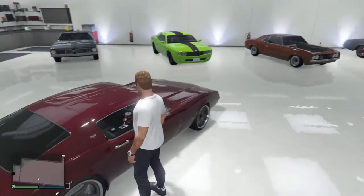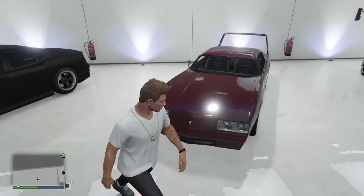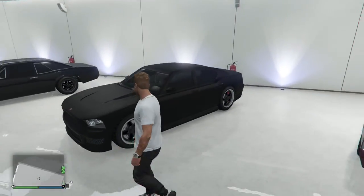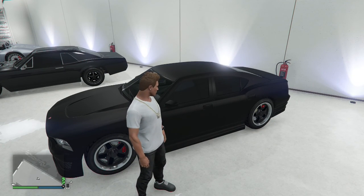The 1969 Dodge Charger Daytona is easily one of my favorite muscle cars from the Fast and Furious franchise — it's just a really beautiful looking car. This is really what Dom drives throughout the whole movie, so there's not really one specific scene. Next one is the 2015 Dodge Charger from Fast Five.